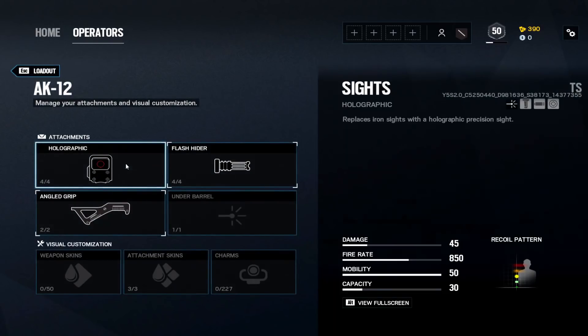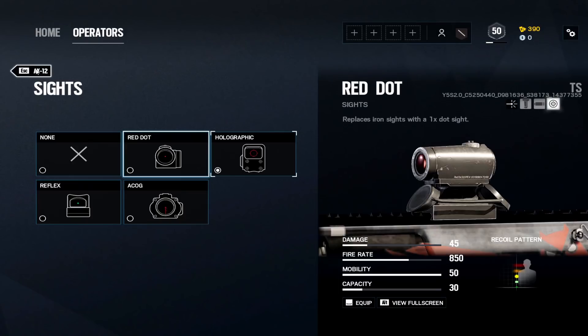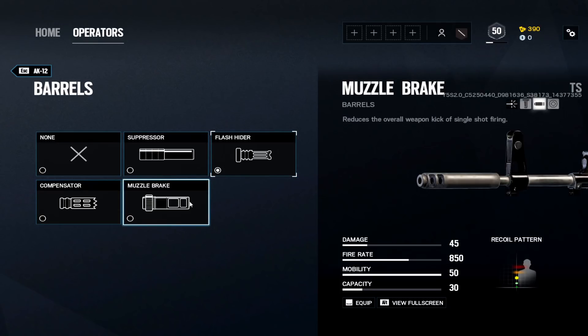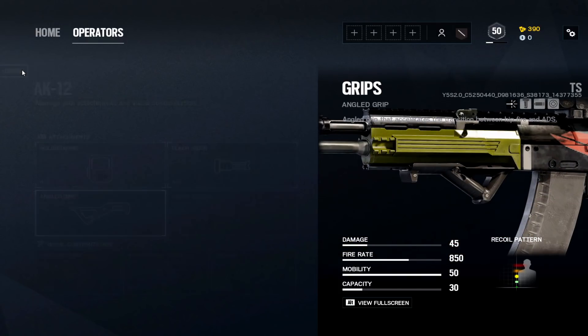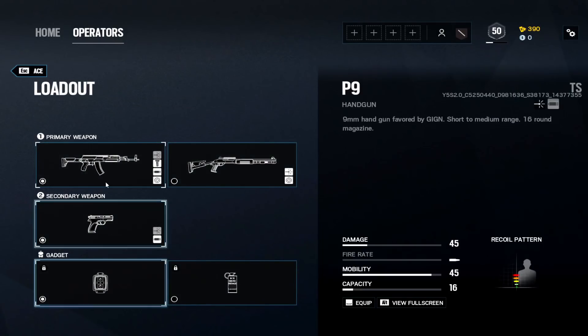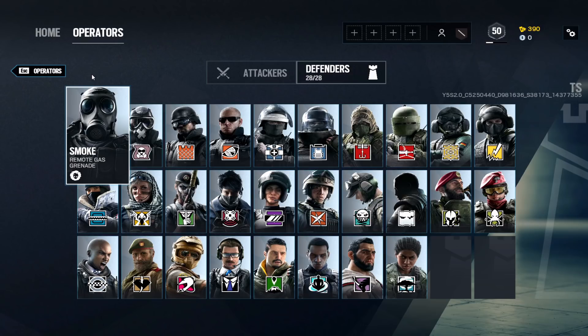Iana: ARX200 or G36C. The ARX200 is more powerful; the G36C is easier to control and can use an ACOG. I'd use the G36C if I'm being very aggressive with the ACOG, but ARX200 is usually my go-to for the damage. Ace: new operator with the AK — that's all you need. Holographic or ACOG, flash hider, angled grip. Flash hider seemed to control the recoil best; muzzle brake was the second-best option. P9 pistol with muzzle brake. That concludes the attackers.